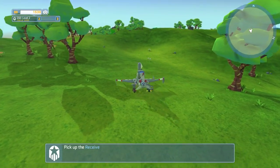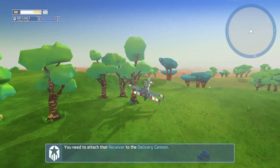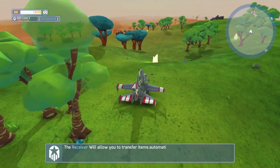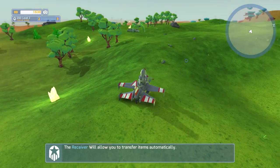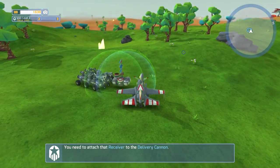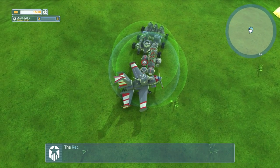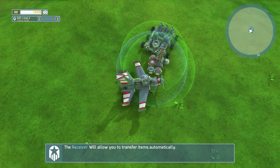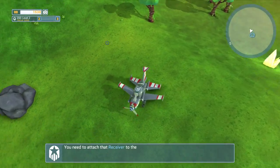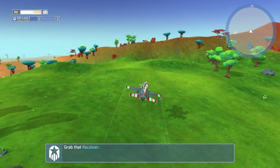Try again. Apparently we've lost one of them — come on! This propeller is just too strong for this thing. Flare and brake — there we go. Receiver attached to the delivery cannon, nice. It's still telling me to pick up the receiver — so we're going to have to fly around a bit. Need to hold shift — forgot about that one.